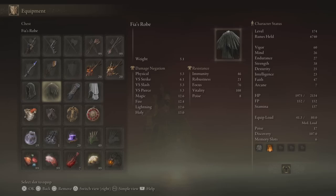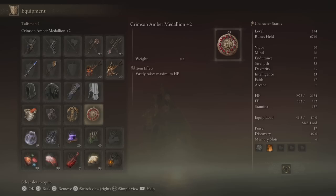Because this build is already somewhat gimmicky, we're going to be optimizing for fashion over anything else. We're going to be using Fia's Hood, Fia's Robe, the Traveler Gloves, and the Snow Witch Skirt. This is going to give us virtually no poise, but honestly it doesn't matter too much. As for our talismans, we're going to be using the Crimson Amber Medallion plus two, Urtree's Favor plus two, the Old Lord's Talisman to extend the spell duration, and Radagon's Icon just so we can cast a little bit faster.